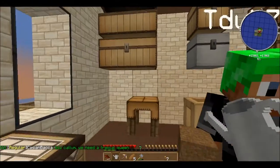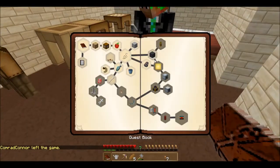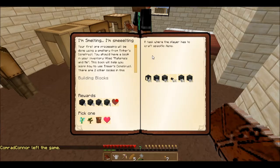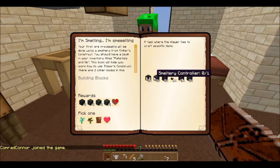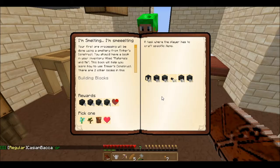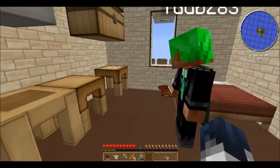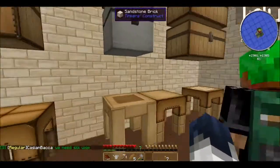Today we want to get to the quest book. Looking at it here — I'm smelting the best. So we needed to build all these different pieces of the smeltery, and we're going to do that now. We've got the materials we needed. We said we were going to get on that in the previous episode off camera, and that's what we did. But we have everything we need — let's come over here and build it.